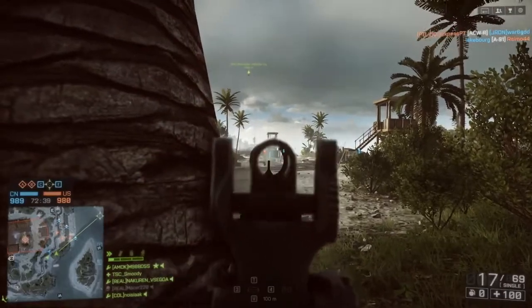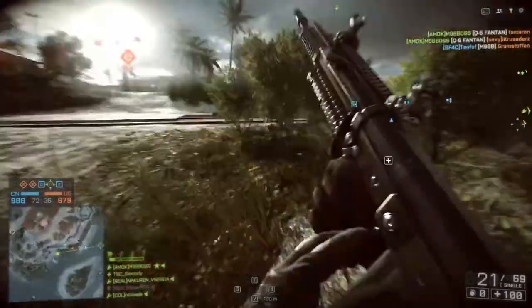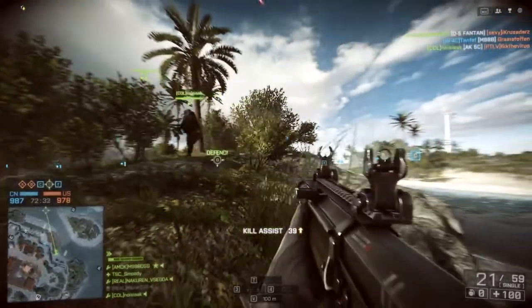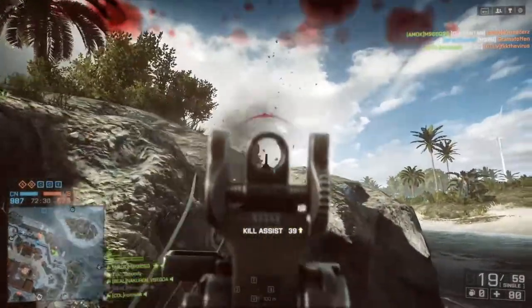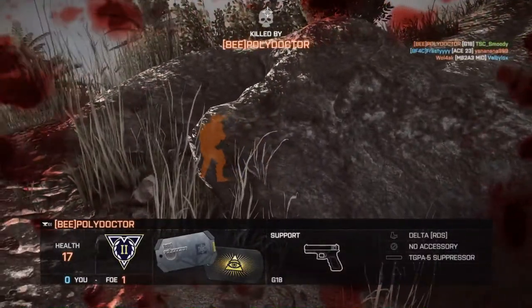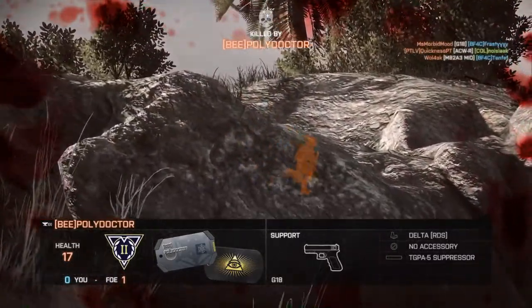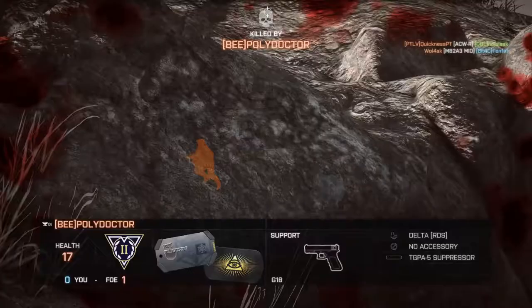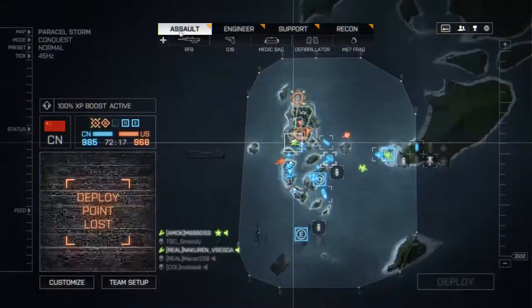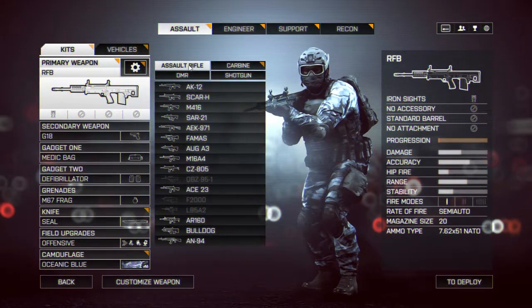First, let's take a look at the amount of action — one of many reasons why I prefer Rush over Conquest. We're gonna be looking at some Conquest gameplay for this example. What you've seen in the background so far was the start of a round of Conquest on Paracel Storm in Battlefield 4. At this point we're two minutes into the game and there was very little to no action. Pretty standard for the start of a Conquest round.